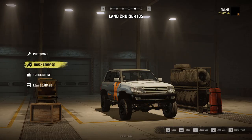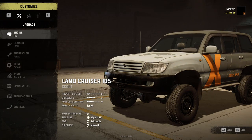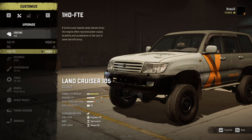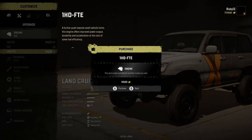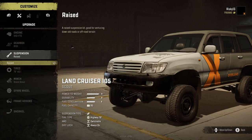Today we're gonna be putting it to the test and seeing what kind of customization we've got. Unfortunately this is the only skin or paint job for it, but it doesn't look that bad. We've got a 1HZ, a 2UZ-FE, and a 1HC for engine options. We'll go with this one - and for the gearbox we'll just go with the upgraded one.